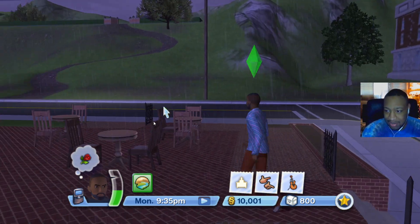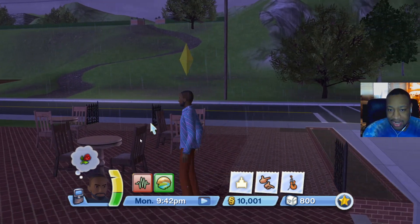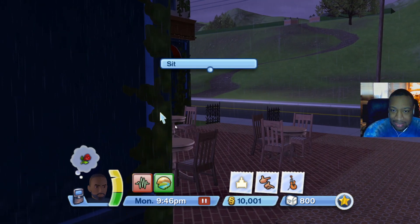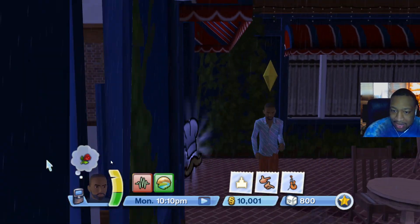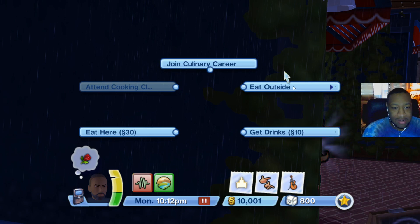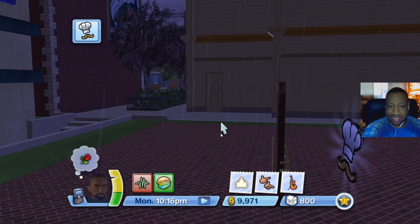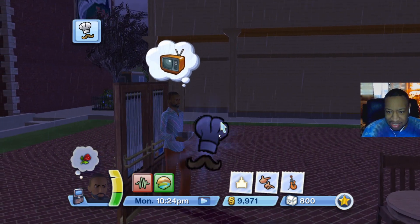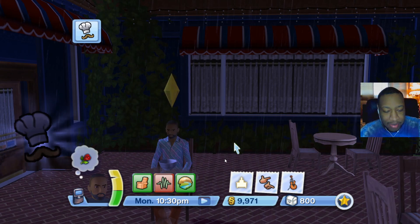I still haven't figured out how to rotate the camera. I want to go inside but I can't turn it around. There's an option to 'eat outside' so let's do that — it's kind of like Sims 3 on PC. We can't pick what we want to eat it seems. Is this a bowl of spaghetti or macaroni and cheese? There is literally nothing in the plate — we're eating air. We have like 9,000 simoleons so we should have enough to eat!